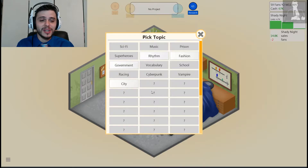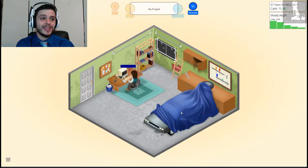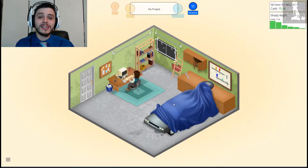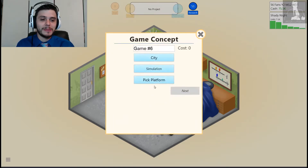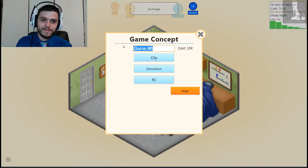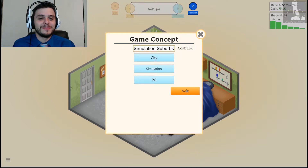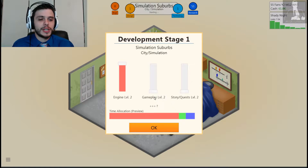City! Let's do a city simulation game on the PC — that might be my big break. I've said that about the racing game and the vampire game. Let's try the city game. City, genre: simulation, platform: PC — simulation's a great match for PC. What are we calling this? Simulation Suburbs. We don't want to be too close to any other type of mass human dwelling sim. We'll do 2D graphics — like isometric projection. Gameplay is important, engine not so much.